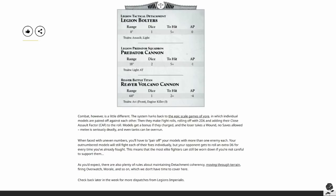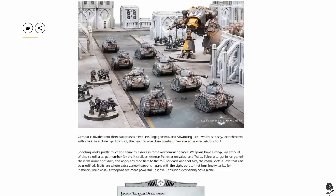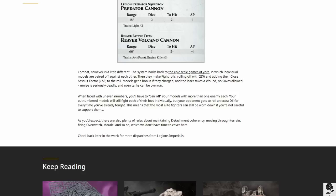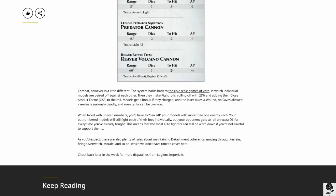The rest of the article: there are also plenty of rules about maintaining detachment coherency, moving through terrain, firing overwatch, morale, and so on. Overwatch is very nice — it looks like you'll be able to set up and spring a trap on your opponent, especially when the board is so big. This is the kind of stuff I want to see — real tactics, more so than just rolling all the dice in your shooting phase and destroying your army. Sounds great. Everything I'm reading here sounds really interesting.